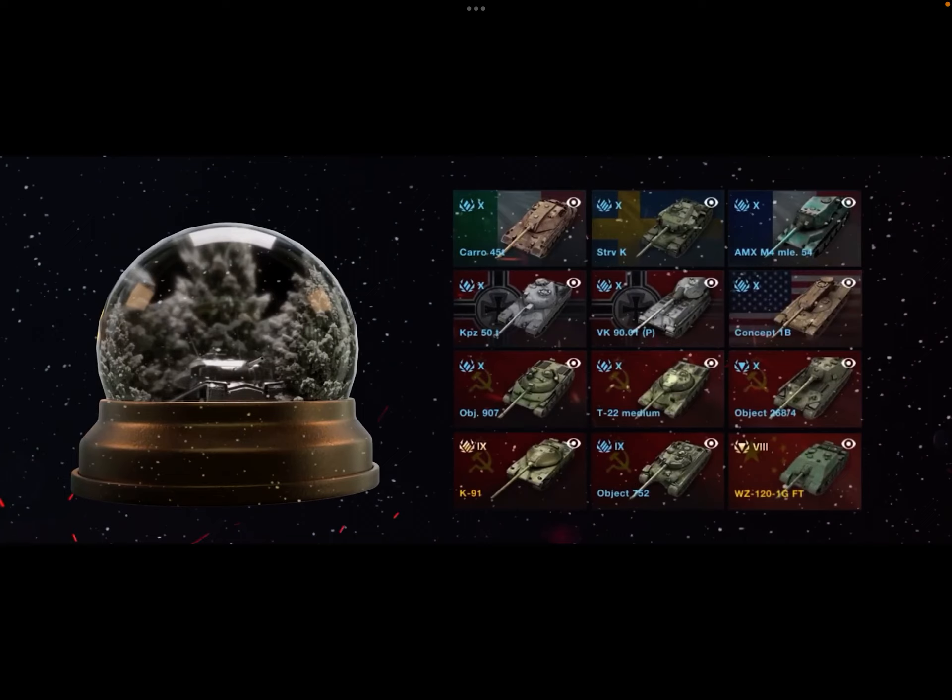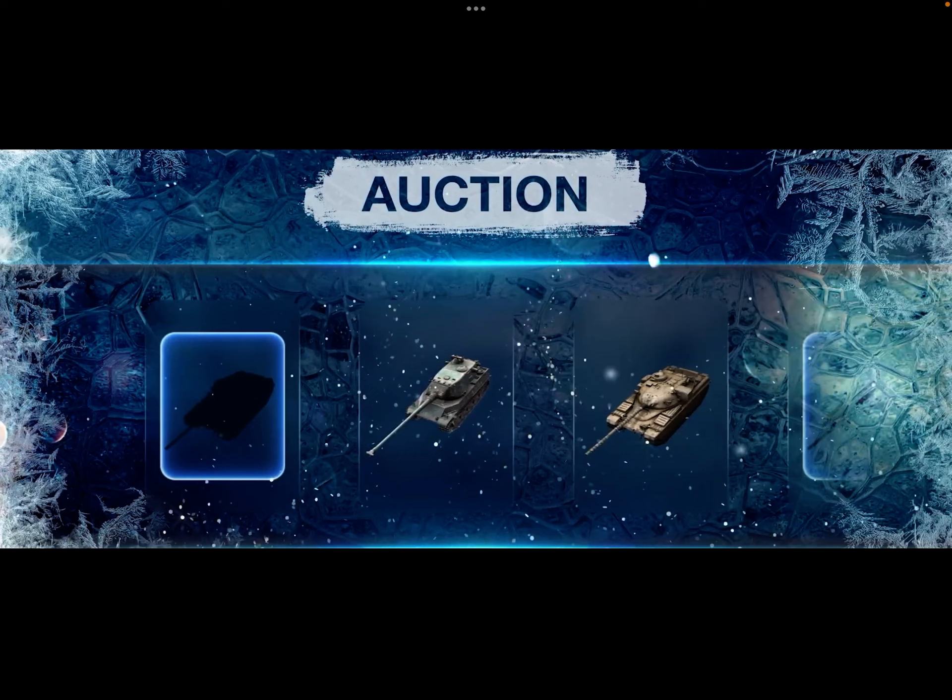Then we have the auction — the Blitz auction is coming back. They're only showing us two tanks right now, though normally there are like 20. The two shown are the Chieftain, which is always in the Blitz auction at a really great price, and the AMX MLE. I'll definitely try to get the AMX MLE if I don't get it in the snow globe. I'll have a video about the auction probably within the next week or two covering what tanks will be in it and making sure you guys have enough gold ready.